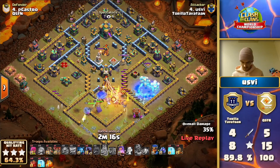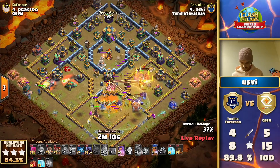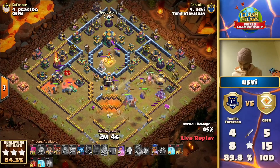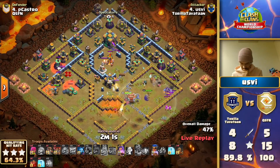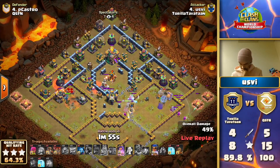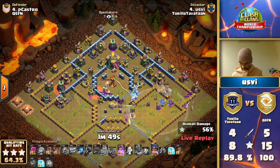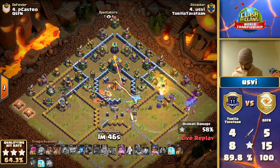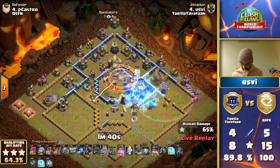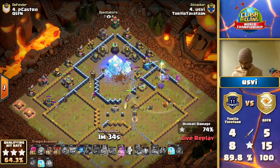Now it's all about the pathing of those troops - can he push all the way? This is looking good so far. I'd only assume the earthquakes have to be used near the town hall to at least damage it and get the king back inside. He's got four freezes actually. There are the earthquakes - and I think he's actually got this. With the queen ability and the freezes - yeah, this is a three-star, never in doubt, never in doubt.